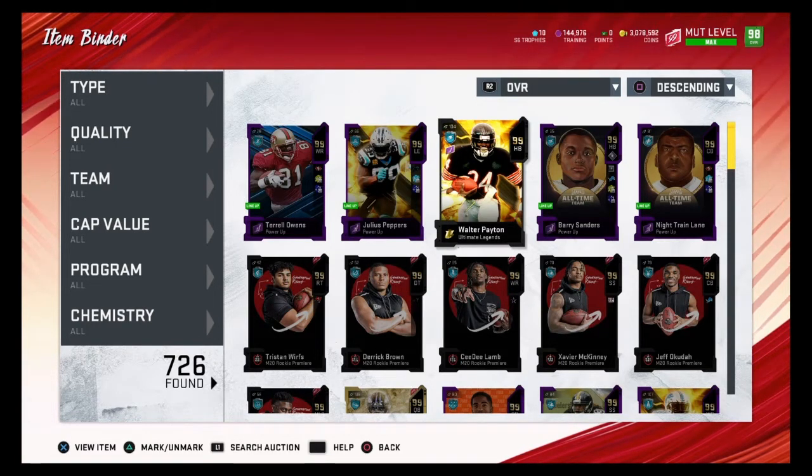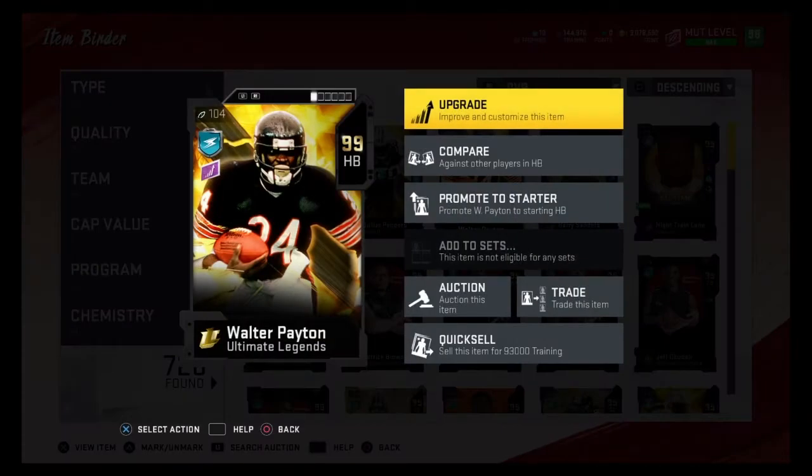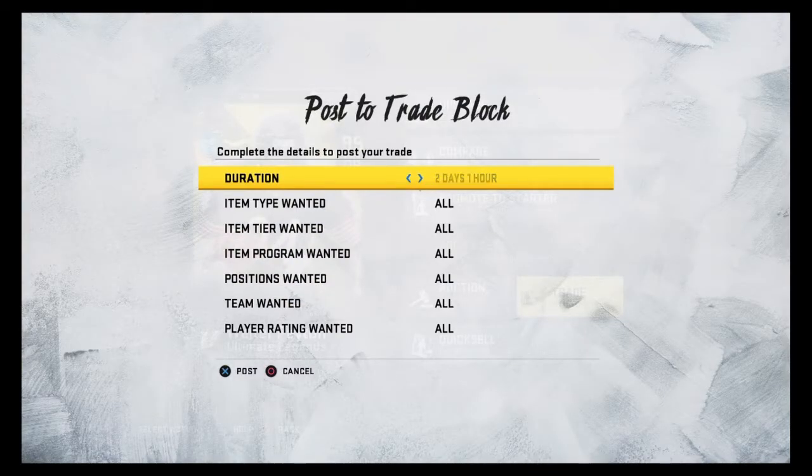We've officially reached our goal of 1,710 subscribers — thank you so much for the support! We're going to be doing a giveaway for this 99 overall Walter Payton. This will probably be the final giveaway of Madden 20, but don't worry, there will be more when Madden 21 comes out. The giveaway will end on Saturday, August 15th, and I'll announce the winner in a coin making method video.